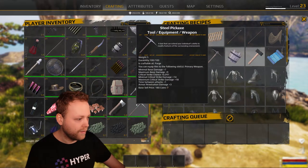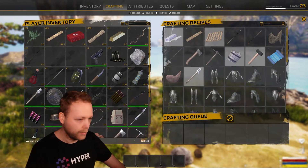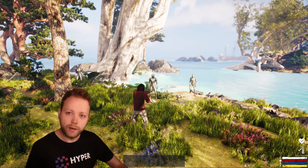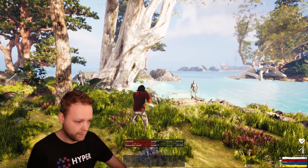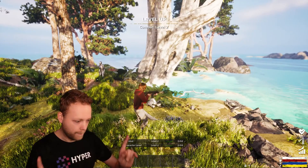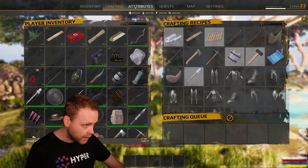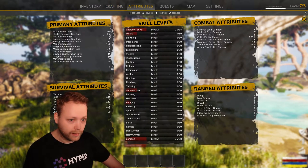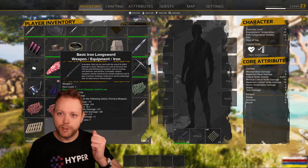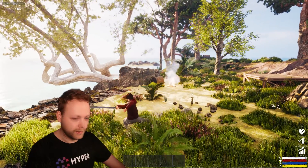So how do we level up our character level? I have set up an example here with two characters. If I kill one of these characters, I will get combat XP and level XP. We have leveled up both our combat and our character level. Let's check it out in our inventory — and yes, we are now able to equip this cool iron longsword.